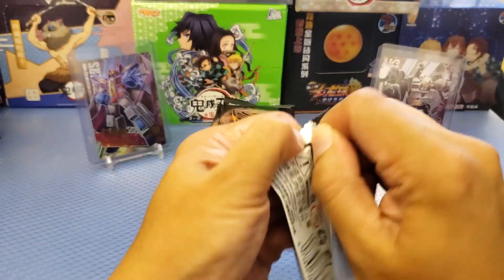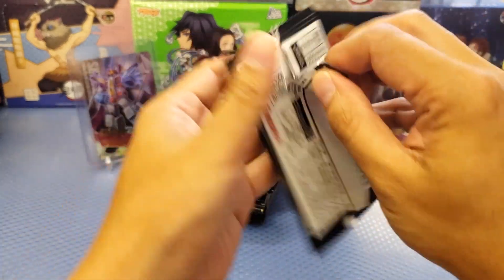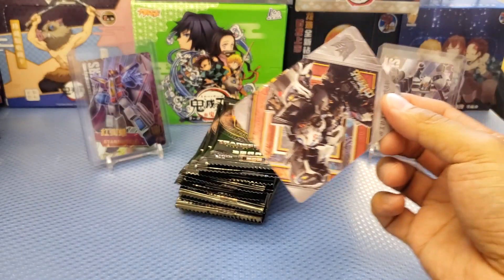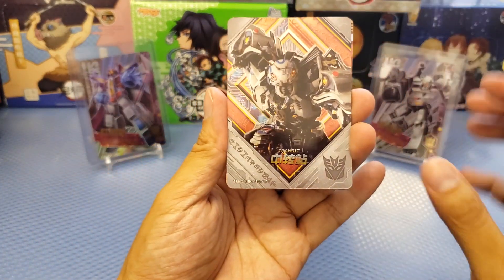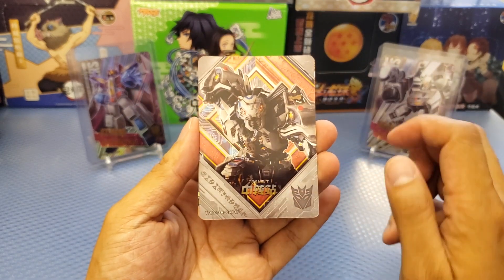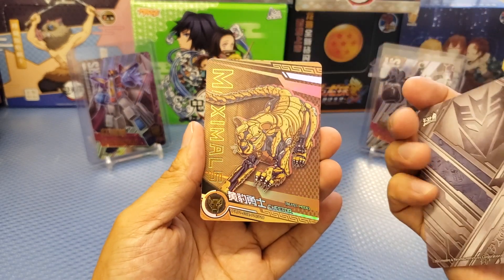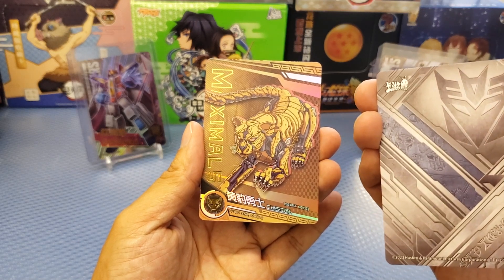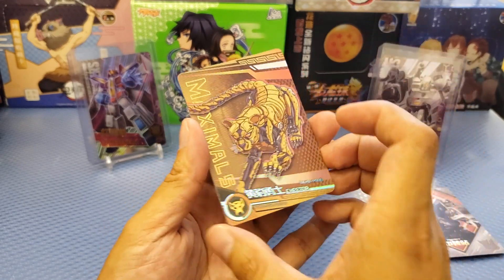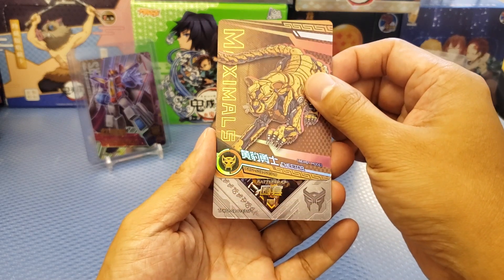The packs are actually difficult to open — these are one of the toughest packs that I've opened. The cards are in Chinese and also in English. The first card is a Decepticon Transit — that's the name of the robot. We've got Caillou cards from Hasbro. The second here is a Maximals card — this is Cheetah. If you've seen the movie, this is what it looks like. Really nice card.